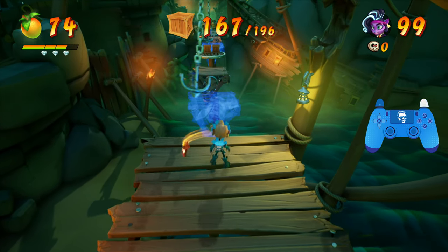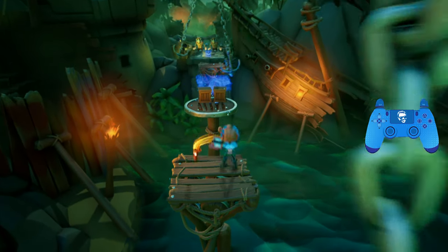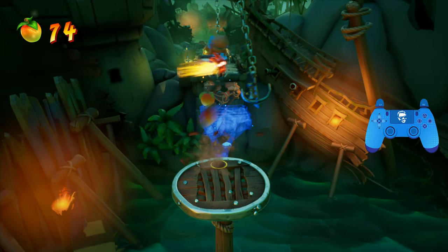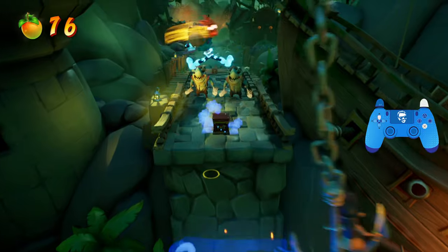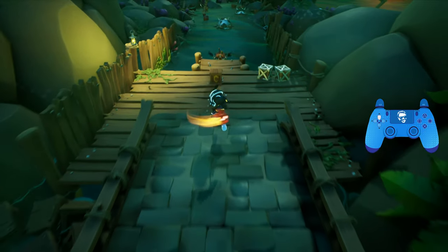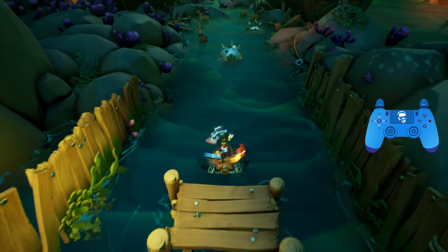Here you have 167 crates, we just got our third Wumpa fruit gem, and this is the last big piece of platforming we have to do. This platform will collapse, so you want to wait for the anchors to be far away, and then jump around them as best you can, bounce off the TNT, jump over the fish bones, spin the street sharks away. At this checkpoint you should have 173 or 175.